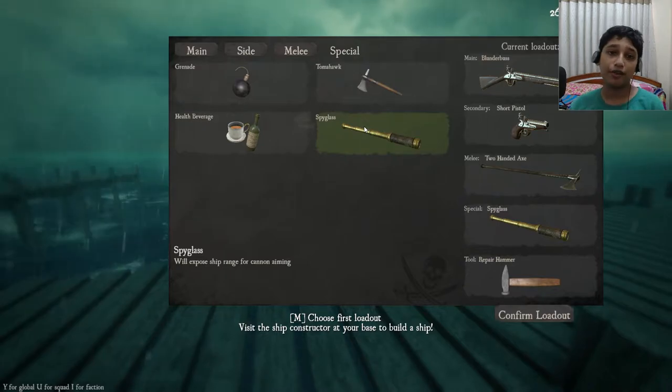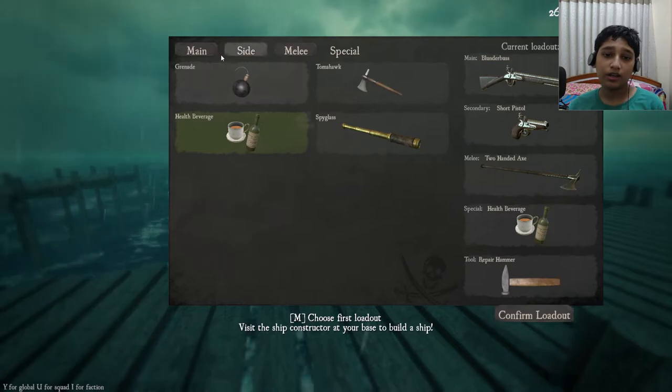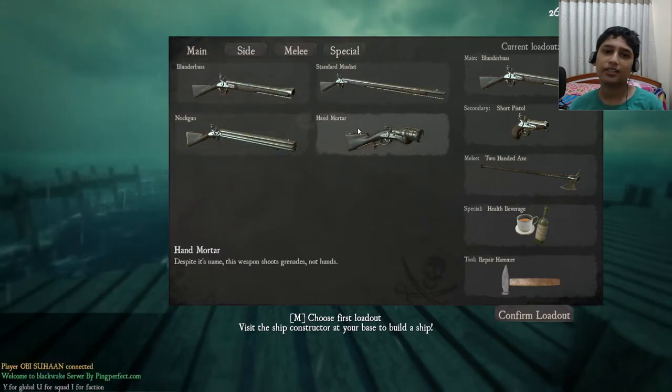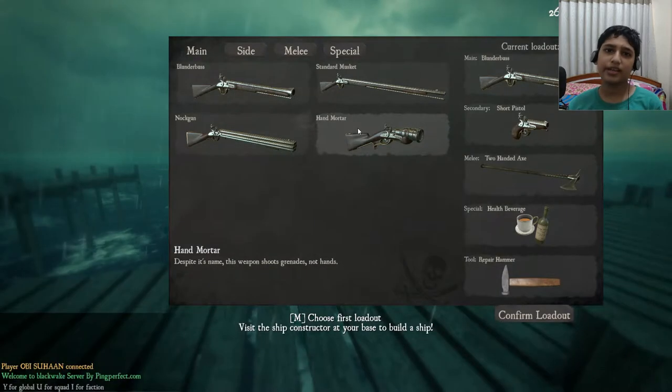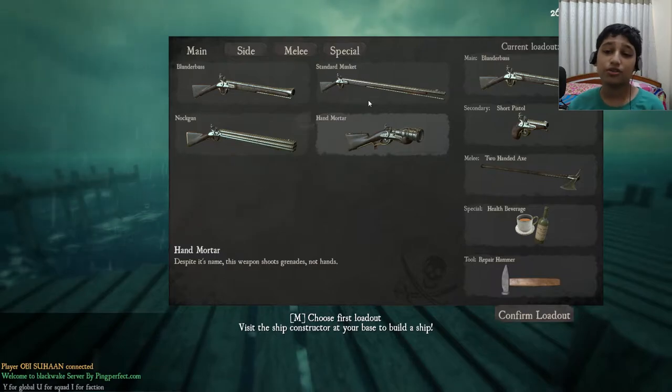Spy glasses are also very useful if you have a lot of people on your ship, but health beverage is the best one. Other than that, hand mortar is very useless because it has a limited amount of ammo.